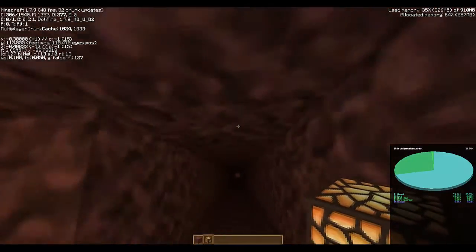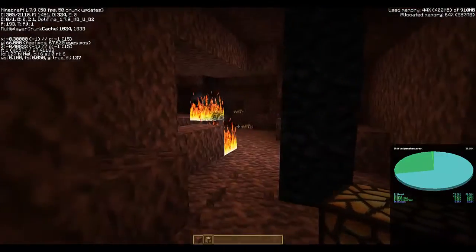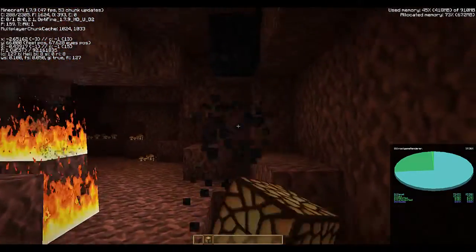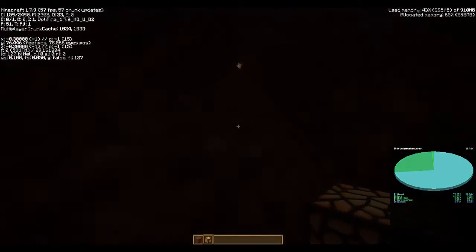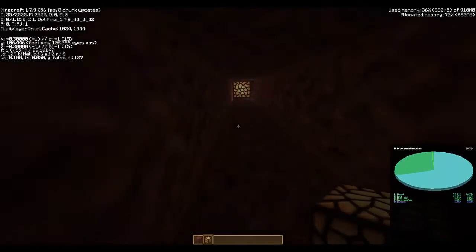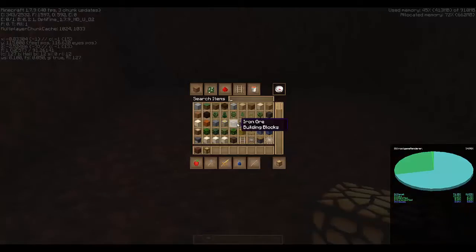That's important because what we want to do is come back down to our original portal and break it. Once we disable that portal and wait 30 seconds — which is how long it takes for a portal to stop being connected — when we create a new portal in roughly the same location, it will tie up to our existing portal in the overworld. So whenever you first come in, you just want to go straight up and put your new portal down there.